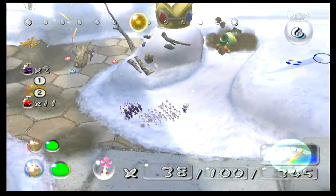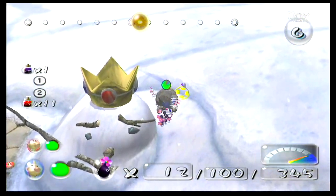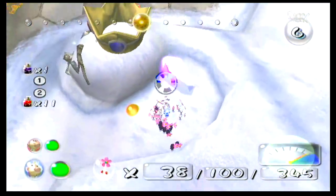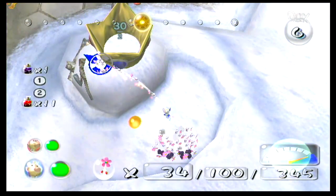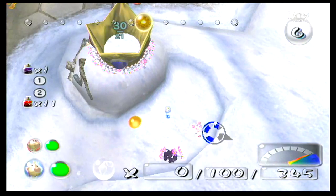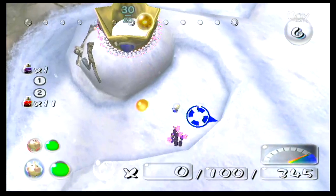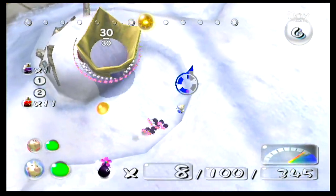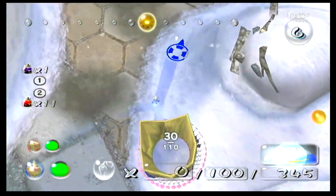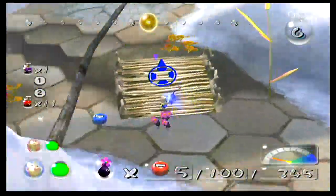With our remaining Pikmin we're going to get the final treasure that is up here. First off, take care of that guy — he's a jerk. Throw your white Pikmin up here to get this treasure. Be careful as this treasure is finicky to get — sometimes it will get stuck. After that, just put your remaining Pikmin on here. And that takes care of everything over here.